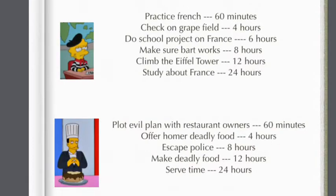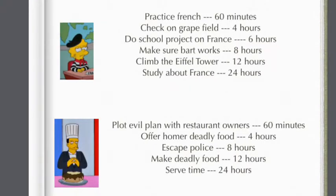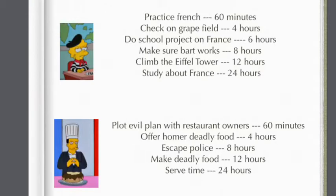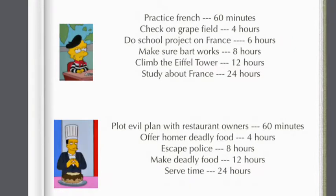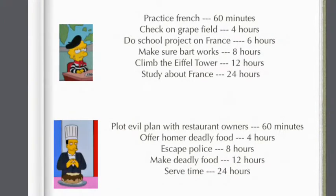For the French Chef: plot evil plan with restaurant owners — it took place in the Flying Dutchman in the show, so I think it should be set there and include Akira and the Sea Captain, maybe three restaurant owners total. I think McBain might own some sort of restaurant, but it could just be the Sea Captain. Escape police for 8 hours — just him running away from the police, which would be quite funny; he's not actually running away from anyone else.